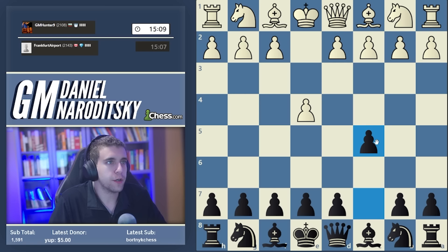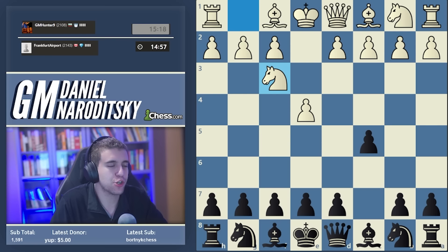Let's begin another speedrun game - it's the 2108 GM 109. We're going Sicilian, and as I explained two games ago, I've made an interesting executive decision: past 2100, I'm going to play my actual opening repertoire. Rather than going with the accelerated dragon, I'm reverting to the Najdorf, which I know really well.